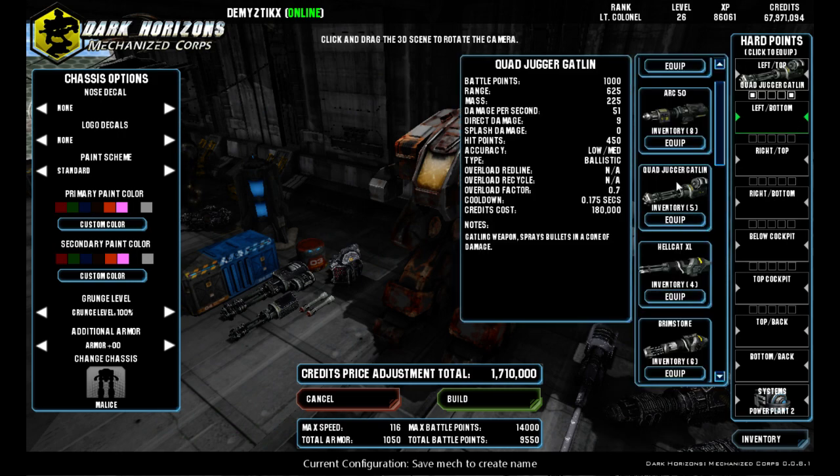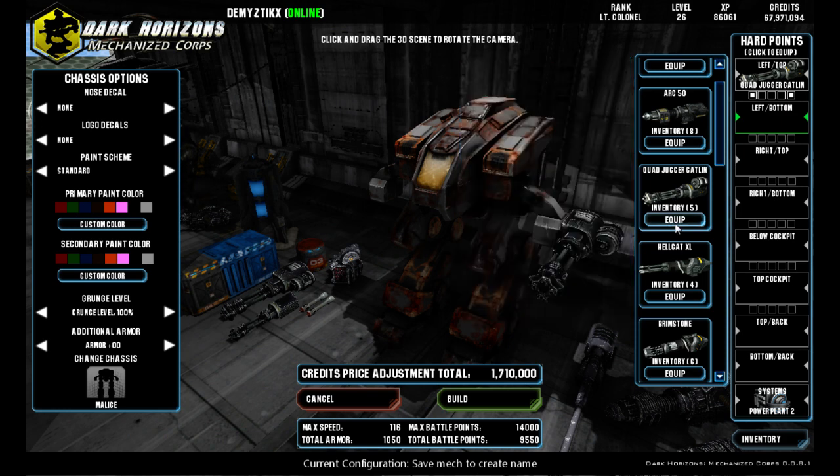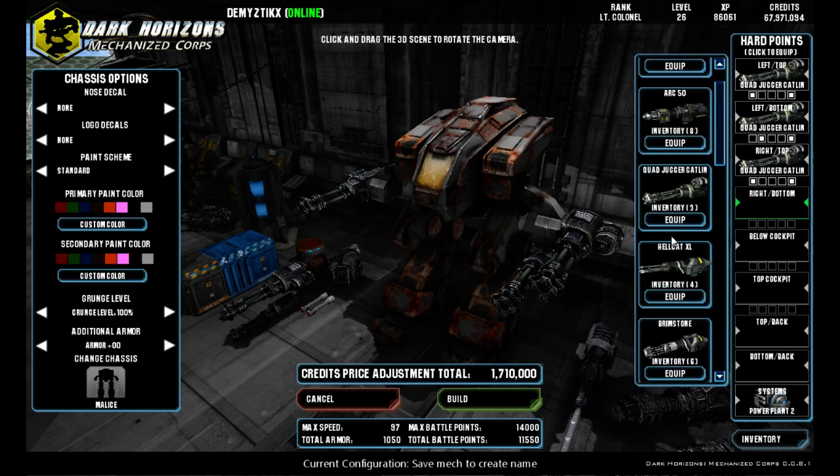If you mouse over them, you'll notice it gives a lot of information on them, such as their damage, their type, their accuracy, etc. We're just going to quick throw on four of these.